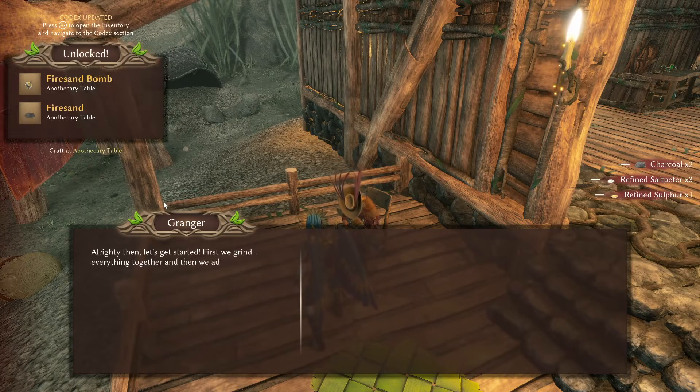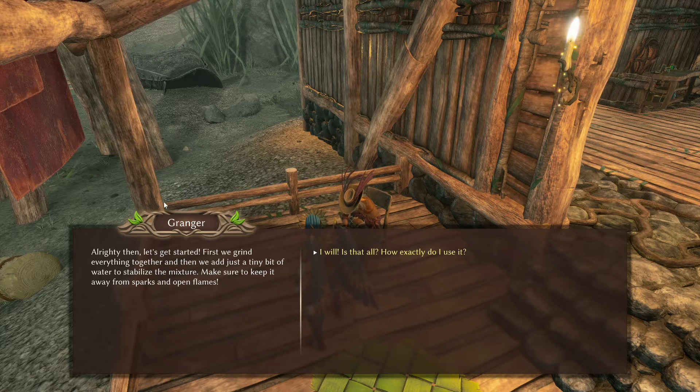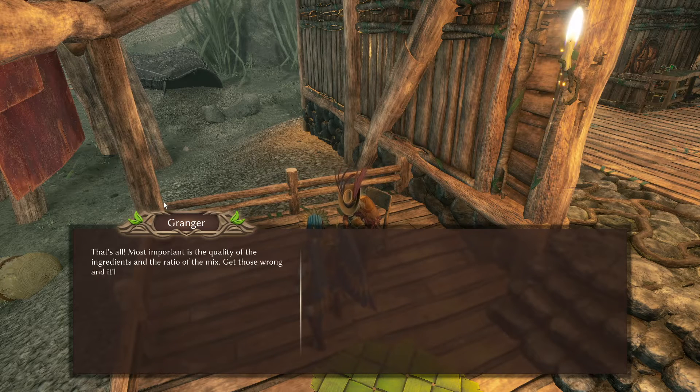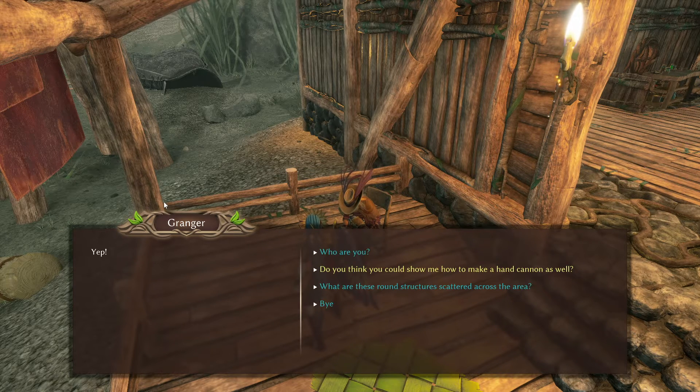Return to the cowboy trader, otherwise known as Granger, and now you've unlocked the fire sand bomb and fire sand. Pretty much done with this guy for now — you have to head over to the west to get the recipe for scorpion food, and then you give him six scorpion tails and he'll give you the brand new gun.